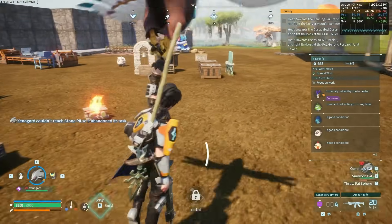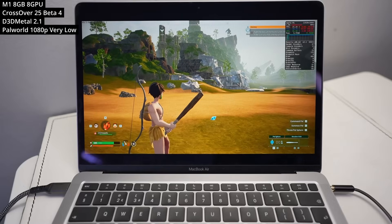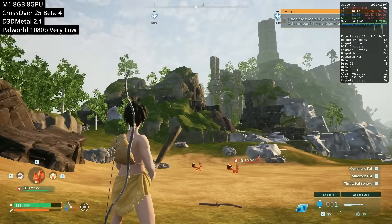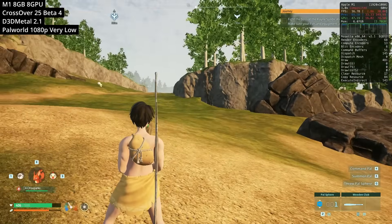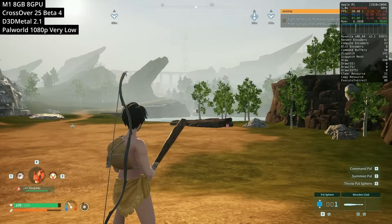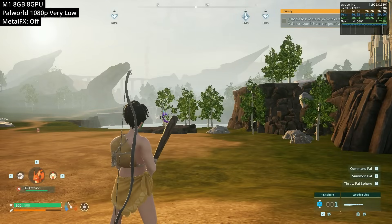The saving grace of this port is that it is optimized for Apple Silicon, however performance is not actually that good. Here I'm playing the Windows version through Crossover using D3D Metal, running at 1080p on very low settings — you can already see it's quite stuttery and the frame rate isn't great, hitting around 15 to 20 fps on average. Based on previous experience, you'd expect a native game to run substantially faster than a translated one.